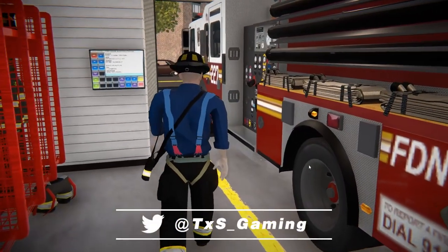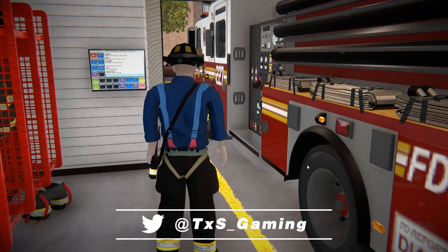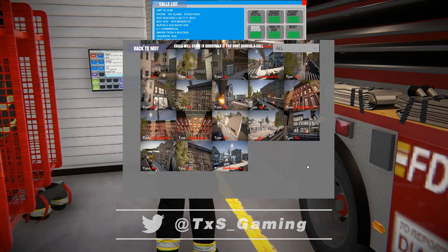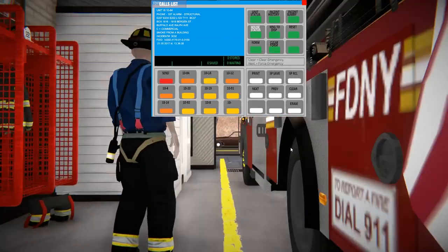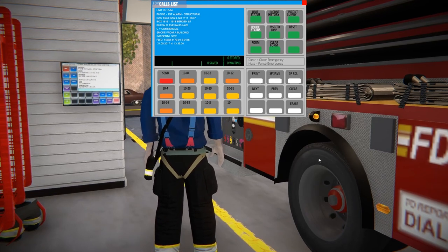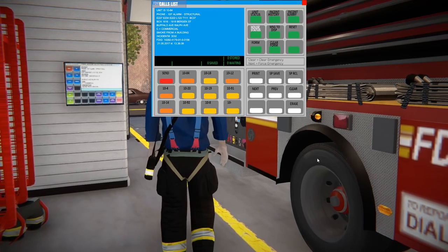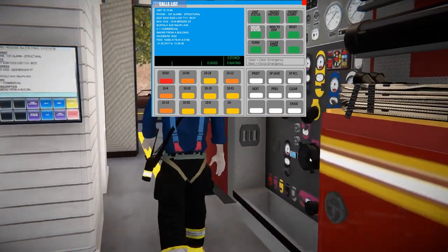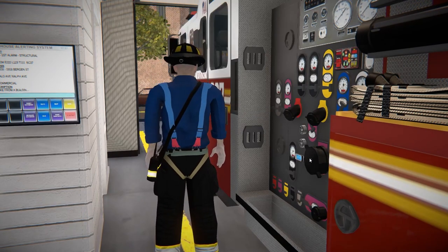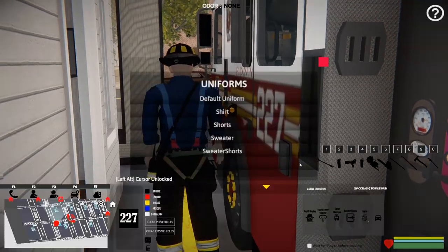All right, we got our call. It's going to be First Alarm Structural. Engine 227, 234, 222, Ladder 123, Tower 111, and Battalion 37 respond to commercial fire. Smoke from a building on Buffalo Avenue and Ralph Avenue. Let's go ahead and hop in and get heading that way. Actually, let's do our turnout gear first.